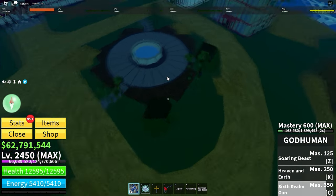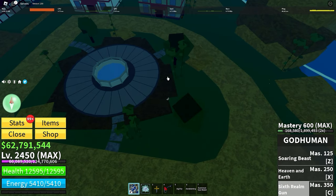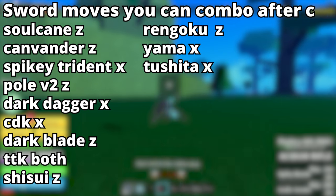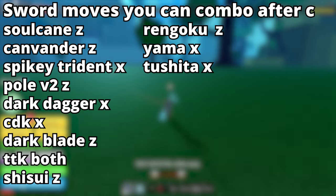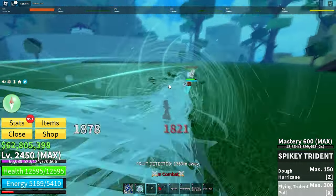The trick to using God Human is figuring out combos you can use with C as your combo starter. These are just a few of the sword moves that I know you can combo with after, but there's a ton of other sword moves and fruit moves that you can use that you should try to figure out on your own. This is just a couple of example combos of what I'm talking about.